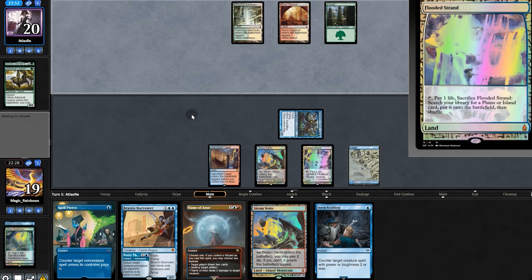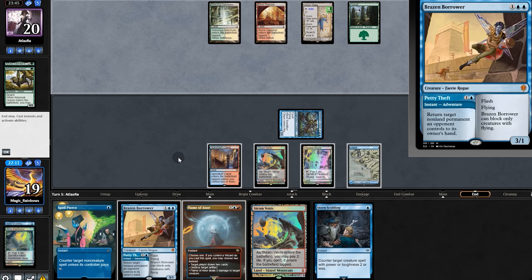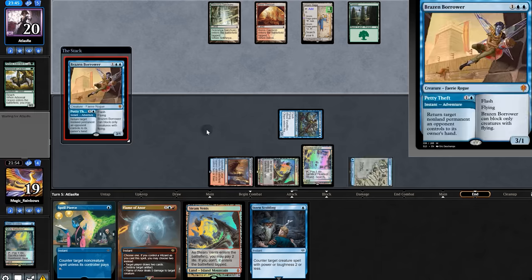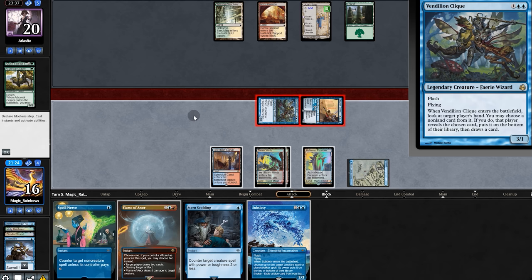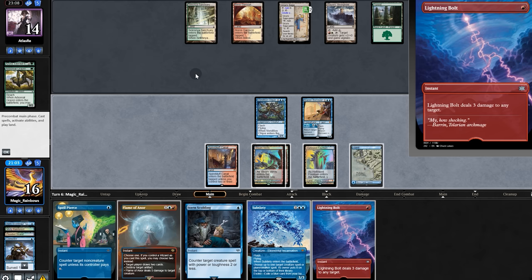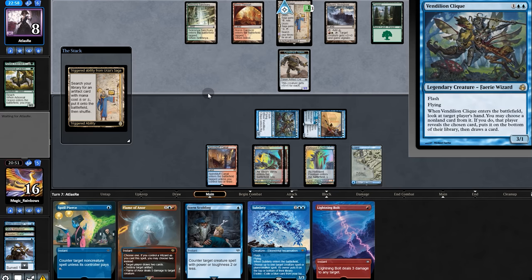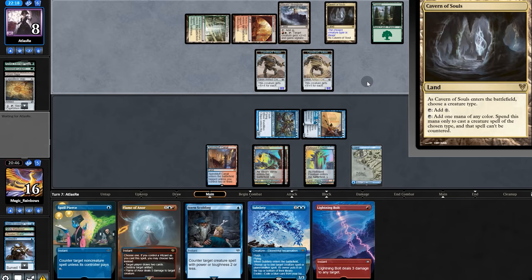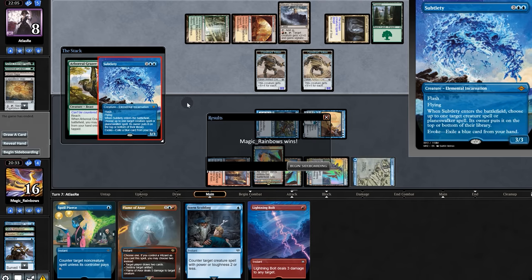The Saga — that's annoying. Do we flash in Brazen Borrower here, or wait to bounce the token? Those tokens aren't much of a threat, so we flash in Borrower and Consider. We'll fire subtlety. Swing for six and pass. Opponent plays a Stronghold and we say no with Subtlety here. Bolt will take it. Swing for six, opponent goes to eight. They play two Constructs and grab Expedition Map, crack it for Cavern of Doom. They try for Grazer but Subtlety. And in the face of crippling depression, their opponent concedes.